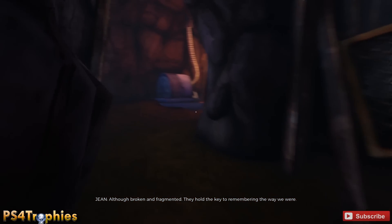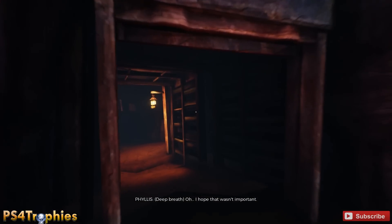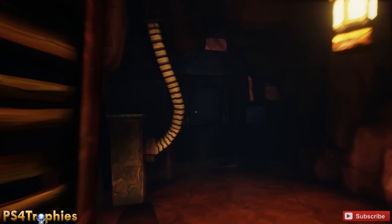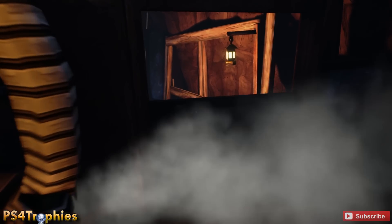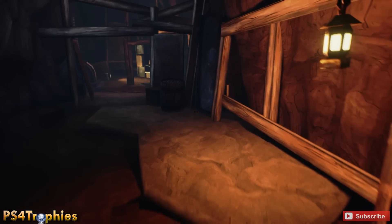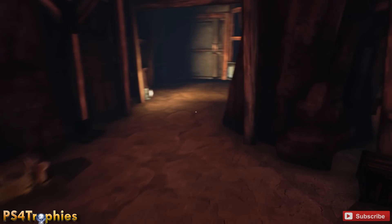Then we're going to open some doors, which you do by slicing these little tubes here. There's one right here, so we're going to go ahead and slice this open, which will open another door. There's going to be another one just ahead — all of this just to get a little red book at the very end of this tunnel passage.